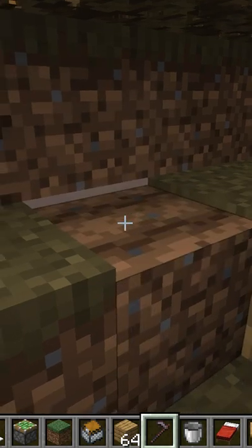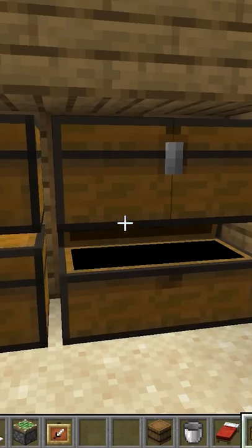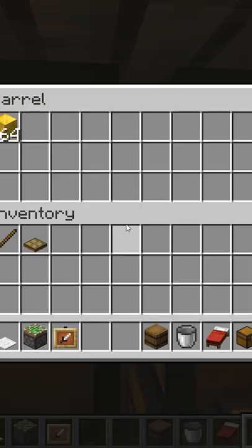You can actually put a chest behind some grass like this and it won't be visible till you till the land. You can always look into putting a barrel behind normal chests. The texture looks a lot like oak planks and you can still access it by clicking in between them.